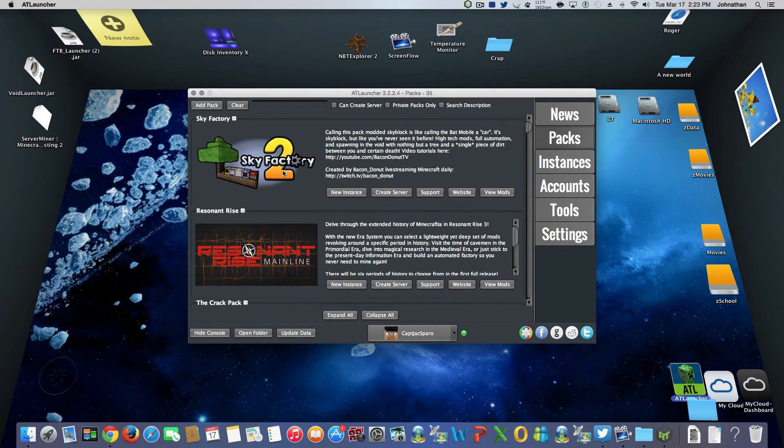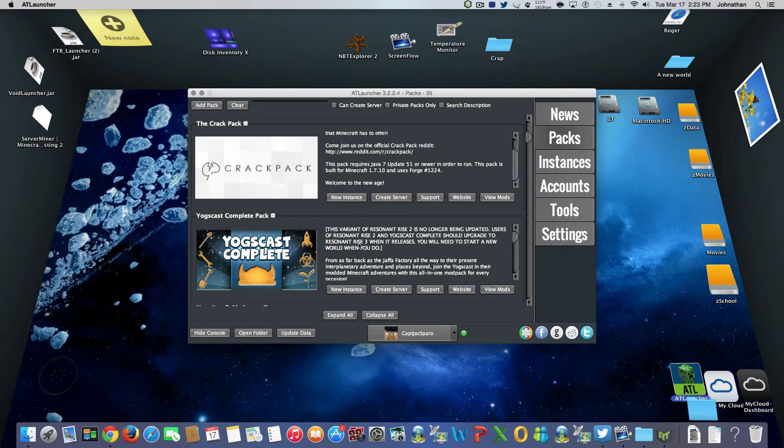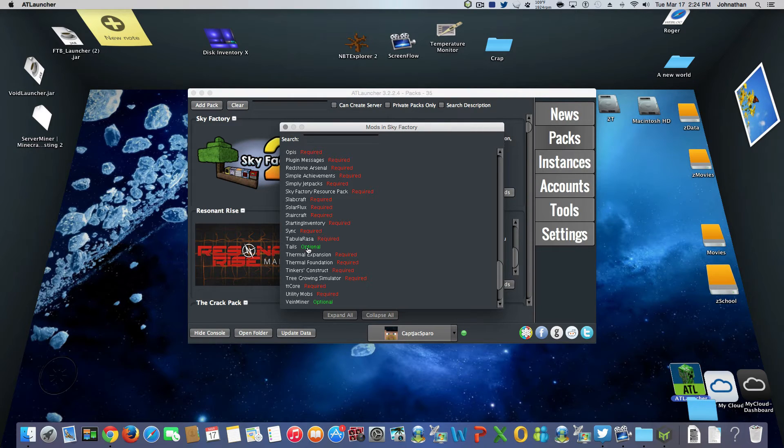To download the pack, it's very simple. First, I'd always suggest you read the disclaimer and make sure this is what you're looking for. You can click View Mods - it gives you a whole list and tells you what is optional and what is not. So when you move on to the next page, you can select the mods you want. I left every single mod on and turned on the optional ones except Tails. For my game style, it doesn't fit - I get distracted way too easily.